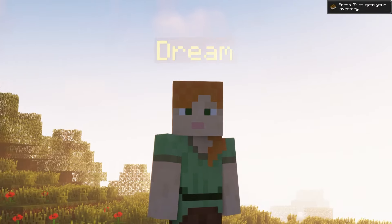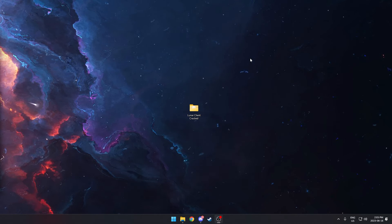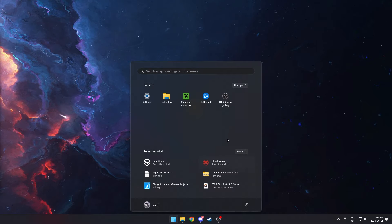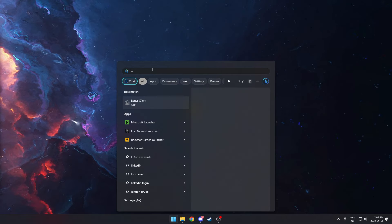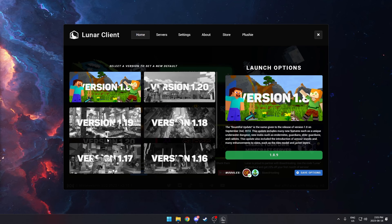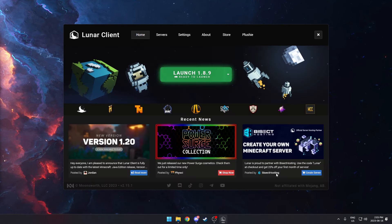So let's get right into it. To begin this process, you need to make sure that you have Lunar Client installed. Head over to the versions — you'll see a whole bunch of versions in there. The version you are looking for is 1.8.9, so make sure you click on it and save options.